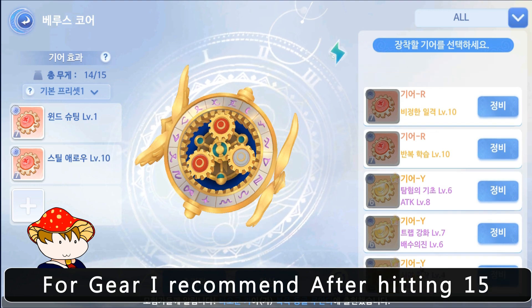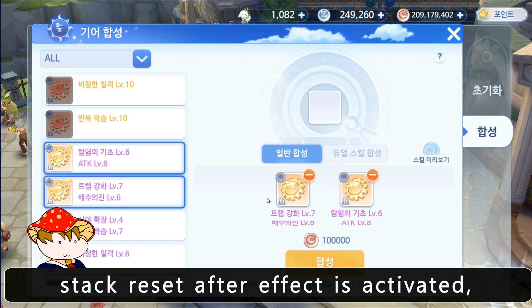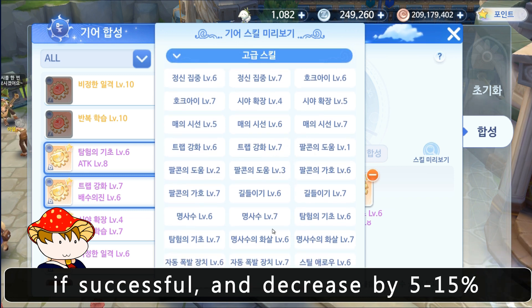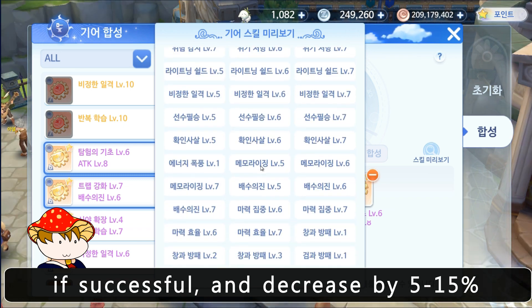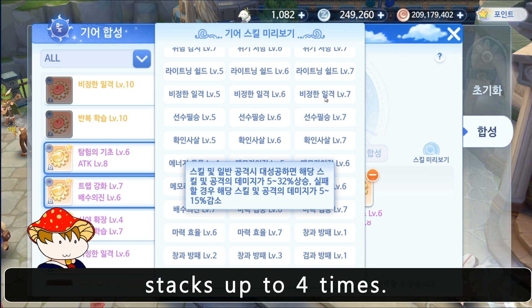For gear, I recommend: after hitting 15 normal attacks, critical plus 40 for 3 seconds, stack resets after effect is activated; skills and normal attacks increase damage by 5 to 40% if successful and decrease by 5 to 15% in case of failure; and when using normal attacks and skills consecutively, ASPD plus 4%, stacking up to 4 times.